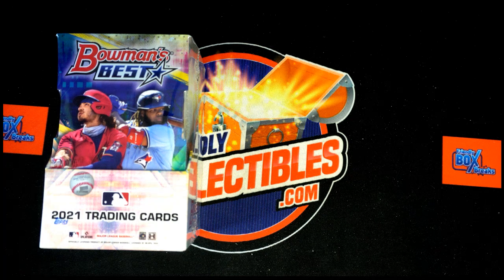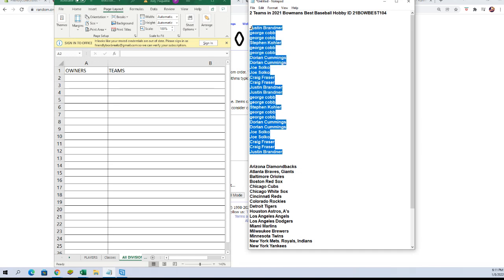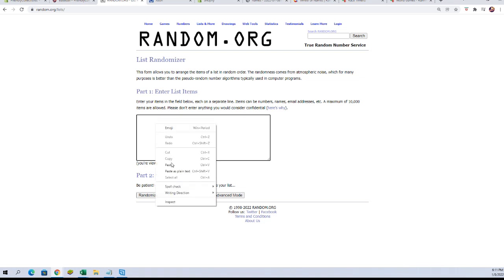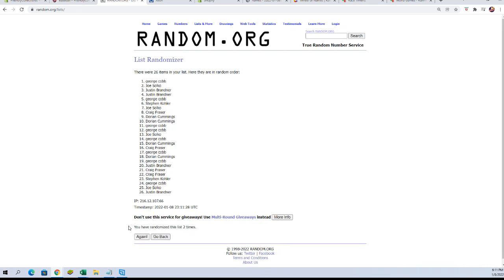This is 2021 Bowman's Best Baseball hobby box 104. We've got random team names and owner's names — seven times each — match them up, and then we'll give some time to trade. Let's switch over and get it done. Here we go. Here are our owner's names, we're going to paste them into the randomizer as I say it and go seven times: one, two, three, four, five, six, and seven.